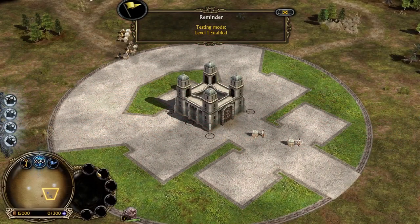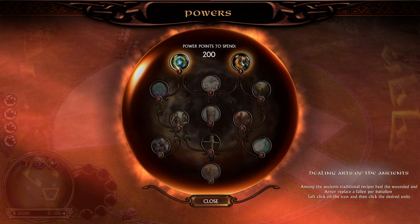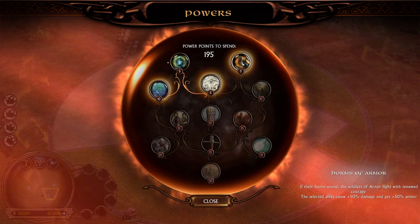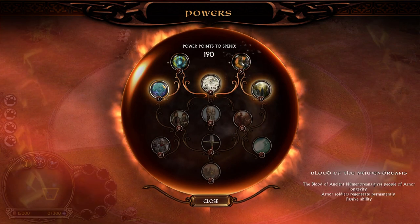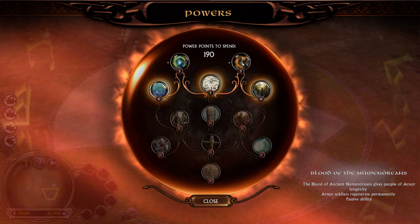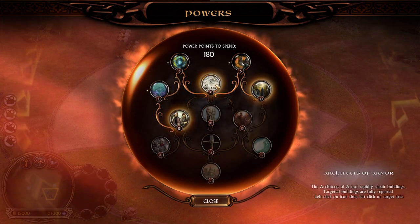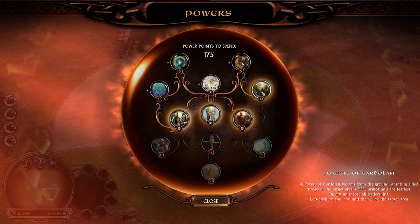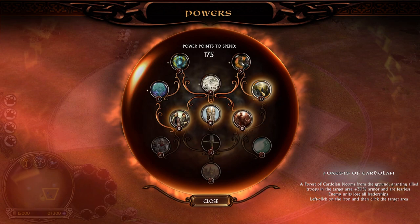We'll get the ring, don't worry about it. Let's take a look into the power points first. Healing Arts of the Ancients — pretty much a heal with lots of description. We have the Horn of Arnor, pretty much like a rallying call or war chant — more damage and more armor for allied units. We have the Blood of the Numenoreans, which gives people of Arnor longevity — Arnor soldiers regenerate permanently, so it's like a passive thing. We also have the Architects of Arnor to repair buildings, and the Forest of Cardolan — a forest that blooms from the ground, pretty much like an Elvish Wood.